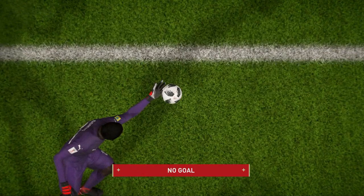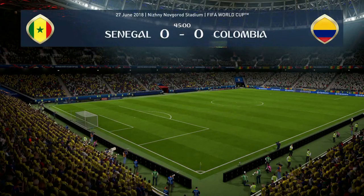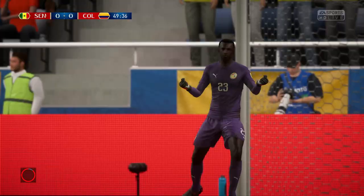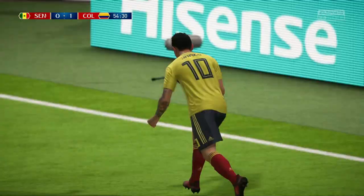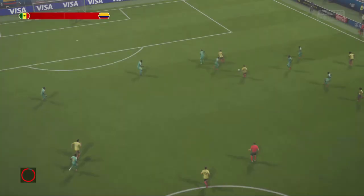Uribe to Arias — can Arias get a shot off? He can, but tested the Senegalese keeper. Falcao crossed in — oh that's a beautiful ball. Yes! 1-0 to Colombia and James Rodriguez scores the header. Finally Falcao does something useful — he puts in a brilliant ball to make it 1-0. What a ball that was and what a header by James Rodriguez.